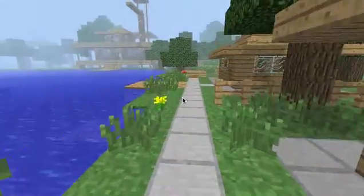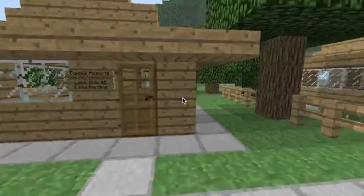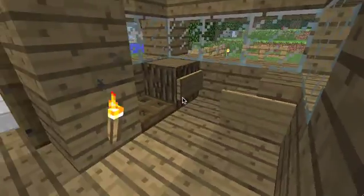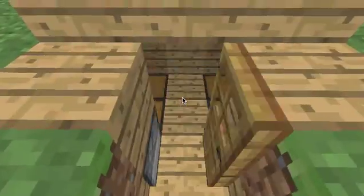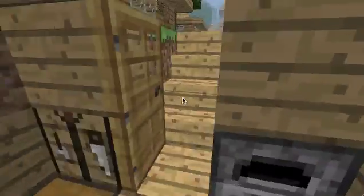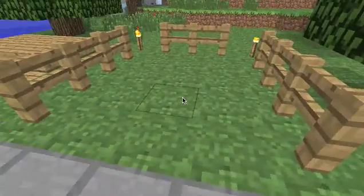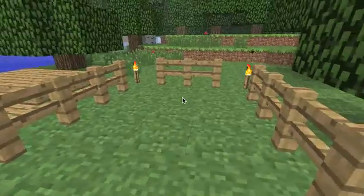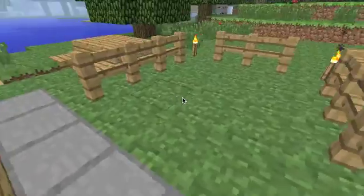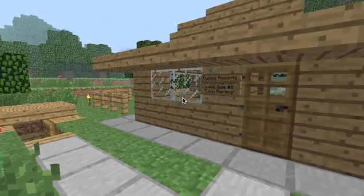We got one more here outside. This one is identical to the other one, so there's not much of a difference when you're inside. Bedroom downstairs. But it has a smaller shed. And it has a little garden, but all the wheat has been taken or eaten by the sheep or whatever — it's gone. But we'll fix that before anybody rents it, obviously.